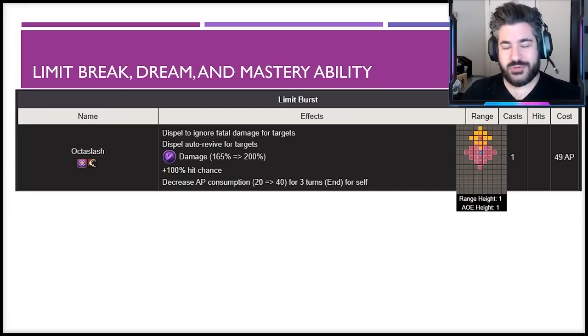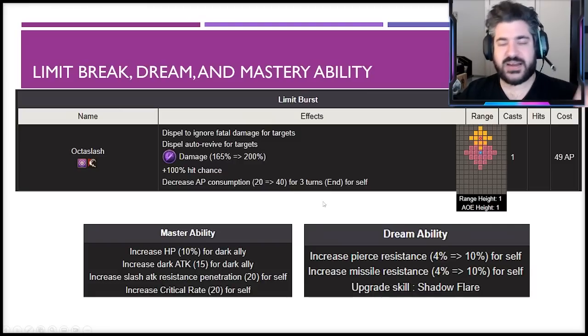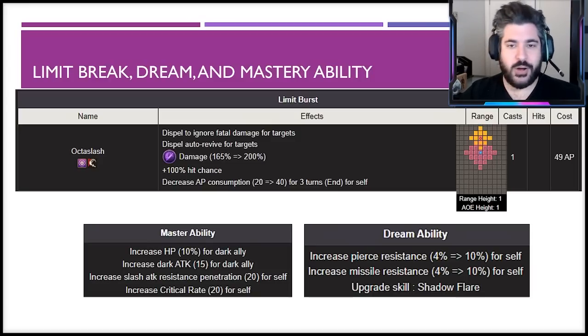The limit break is an exceptionally good one everyone is very happy about. It shares the same diamond range and height as Hell's Gate, dispels Courage and Re-raise, has 100 hit chance, and decreases AP consumption by 40 for three turns. When enemy Elenas are in front, this takes them out in one shot with no way to protect against it using Courage or Re-raise — it's really what shuts Elena down quickly. The mastery ability provides 20 slash resistance penetration and 20 crit rate, which is solid. Definitely dream-activate him with the Antler for the pierce and missile resistance and to get Shadow Flare's 100 hit chance.